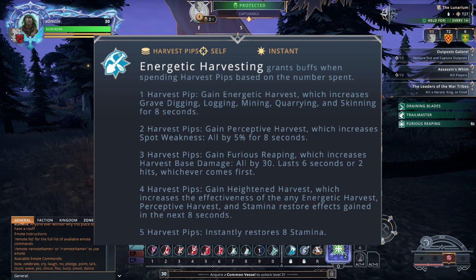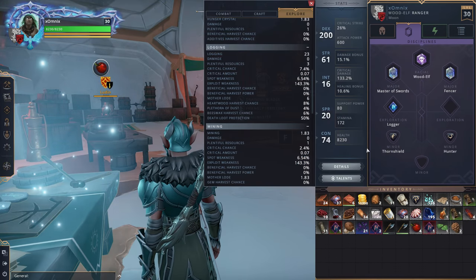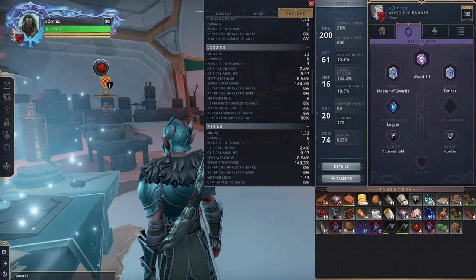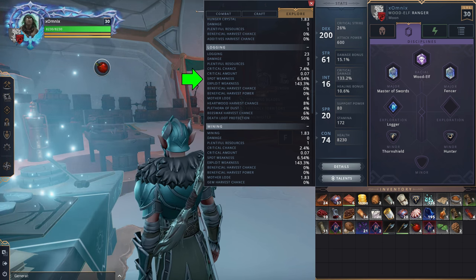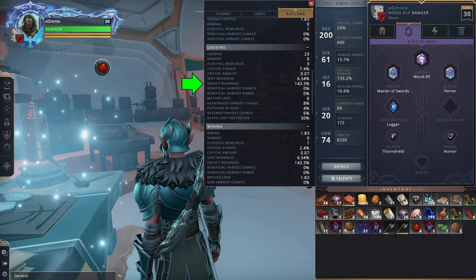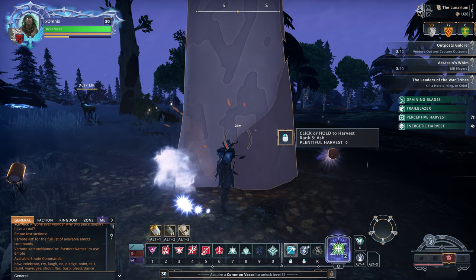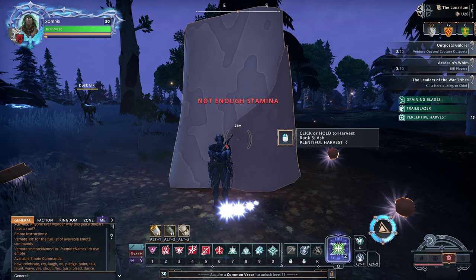One pip increases your base harvesting stat for 8 seconds. Your base stat, and all your other harvesting stats, can be found in the details area of your character sheet under the explore tab — this stat affects the mitigation of the node you're hitting, so the higher your skill in this area, the more damage you do to the node. Two pips increases something called spot weakness, a stat which increases the likelihood that you gain a chance to find a weak point in the node, allowing you to do increased damage to it. The extra damage is based on your exploit weakness stat, which is right there on the details screen as well. Three pips increases your harvest base damage for 6 seconds, or 2 hits, whichever comes first.